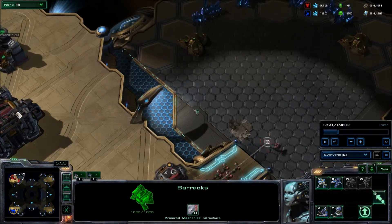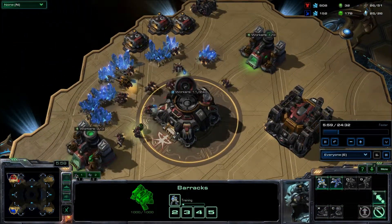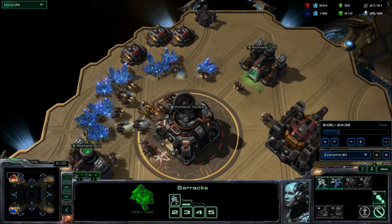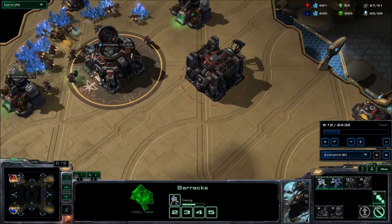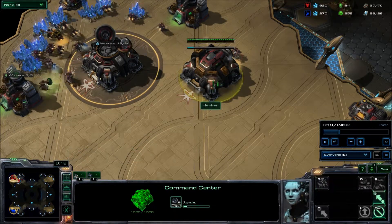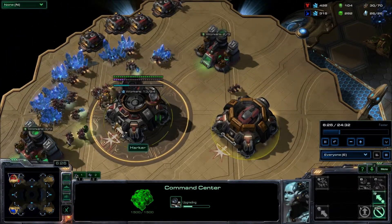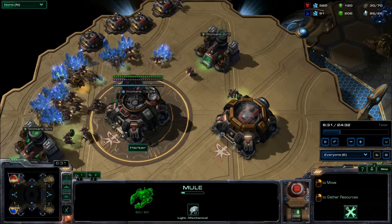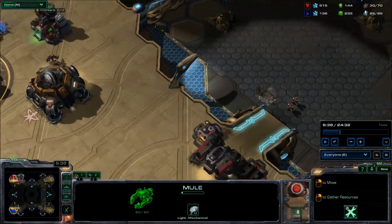Have I got my second base up yet? Nope, still building. And my guy decided to build another supply depot. These first few minutes of the game are usually pretty slow — everybody builds their base and techs up a little bit. This is going right into an Orbital Command, because that's the other thing I learned: get your Orbital Command as soon as possible. Orbital Commands give you MULEs, which harvest even faster. I'm floating a lot of minerals — I need a bigger army.